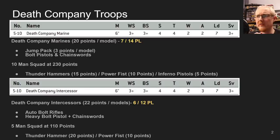Thunderhammers cost 15, Power Fists cost 10, and Infernal Pistols cost 5. Every model can be equipped however you like, which is why these are our superior option — they're just more flexible than Intercessors.